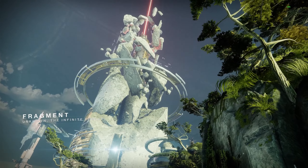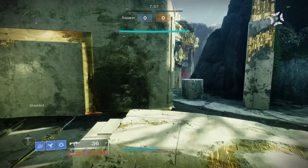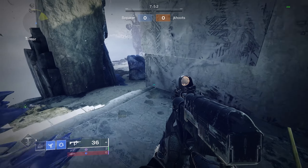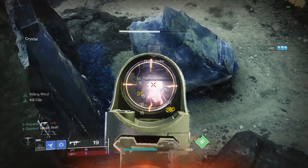Looks like we've got a game of Fragment — nice little map to exploit as much as possible. Plenty of ceiling room, which is always nice. Make sure we throw this down so we don't get pushed. What's weird is it seems like he's pushing anyways. Go ahead and take the Kill Clip and run with it.